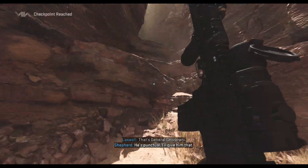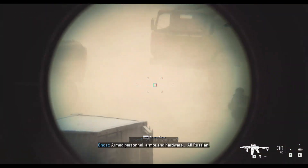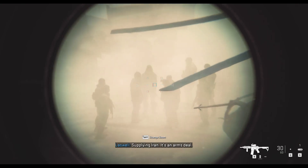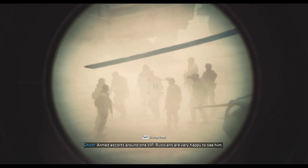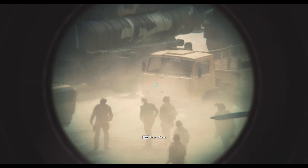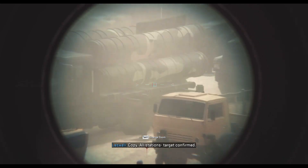That's General Cabrani — he's punctual, I'll give him that. Let me get up there and see what he's up to. Armed personnel, armor and hardware — all Russian. It's an arms deal. Supply in Iran. Shadow One, affirmative — two birds, one stone. We need a positive ID on Cabrani before we kick this off. Ghost, can you identify the general? Armed escorts around one VIP. Russians are very happy to see him — it'll be the last time they do. Pew pew. Visual on General Cabrani. Copy. All stations confirmed.